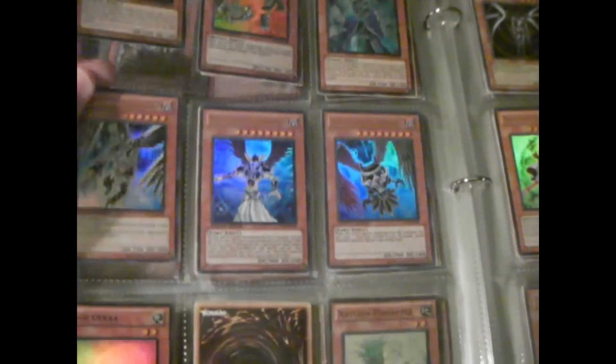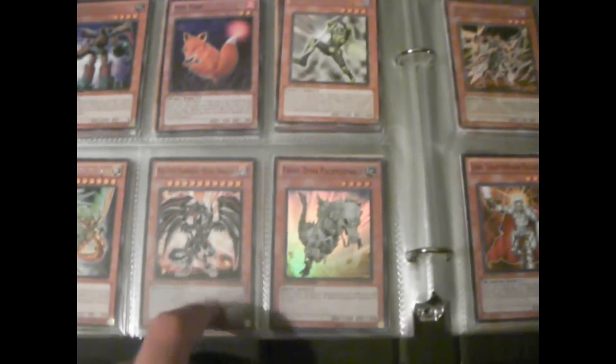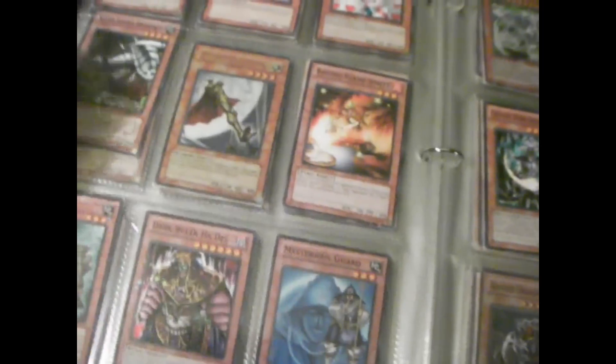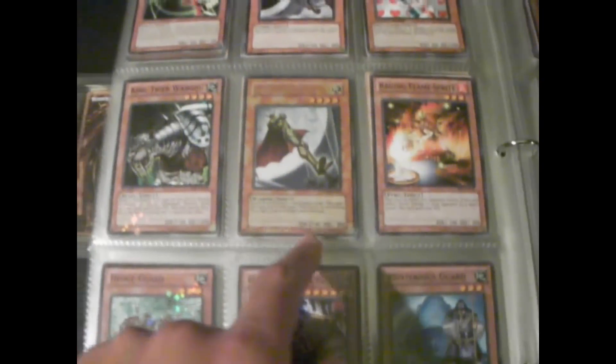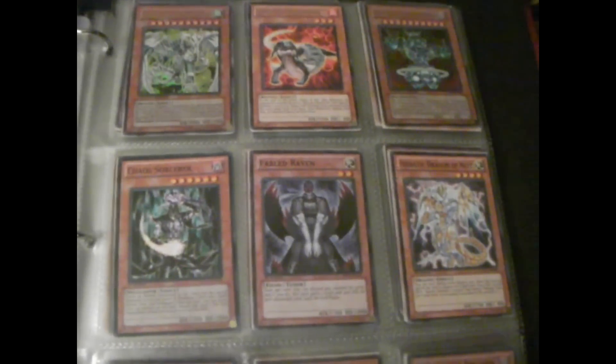That's a super Effect Veiler. I'm still looking for Wind-Ups - there's a lot of Wind-Ups I need. Sorry about a blank spot there. That's another super, that's a common, and that's super. These are common, that's ultra, and these are star foil. That's common, those two are super. Common Fabled Raven. Common fusions, common rares.